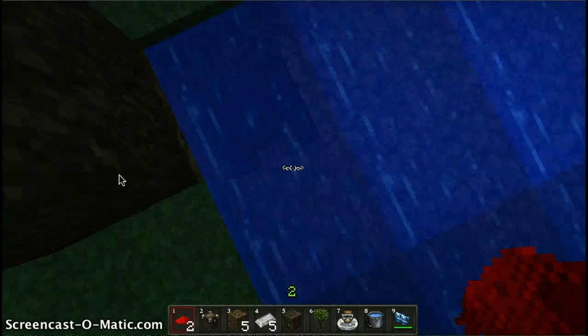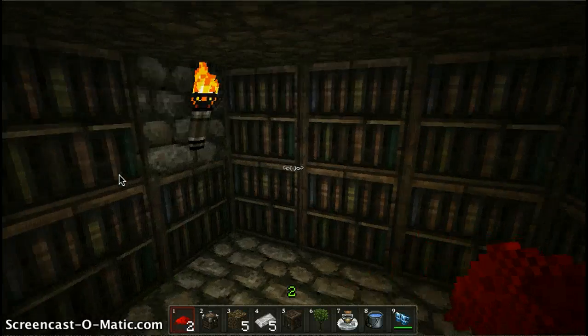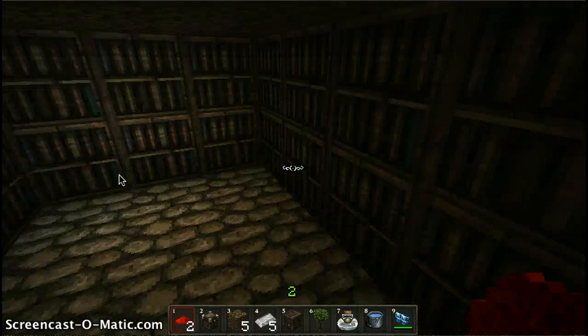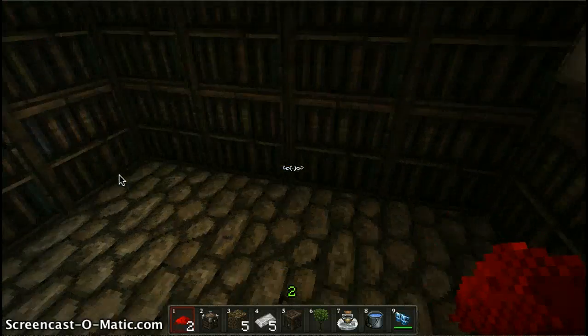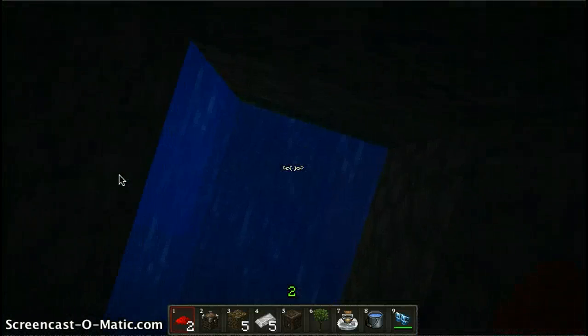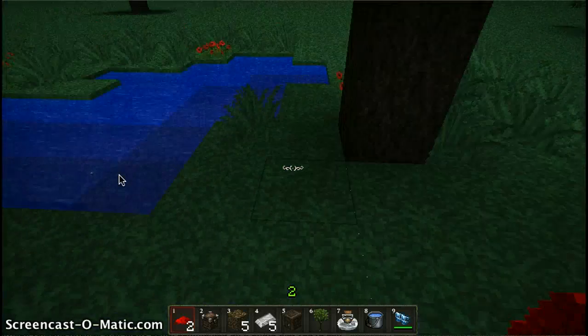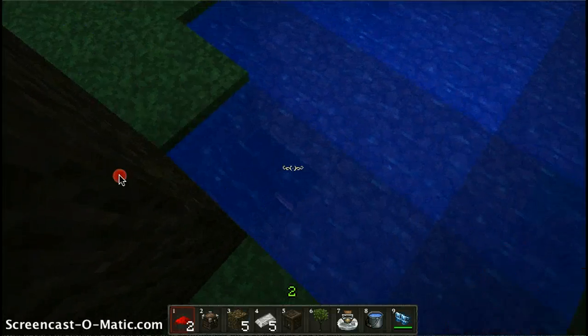Second one is — I call it the underground secret library, because I just filled it up with a ton of bookshelves. No idea why I did that. And this one is pretty good, but you may accidentally drown or flood your base. So that one's number two.